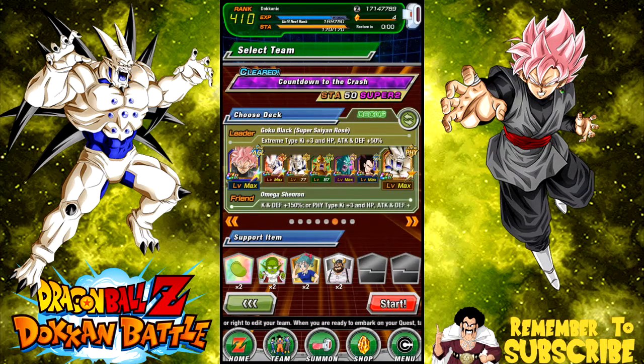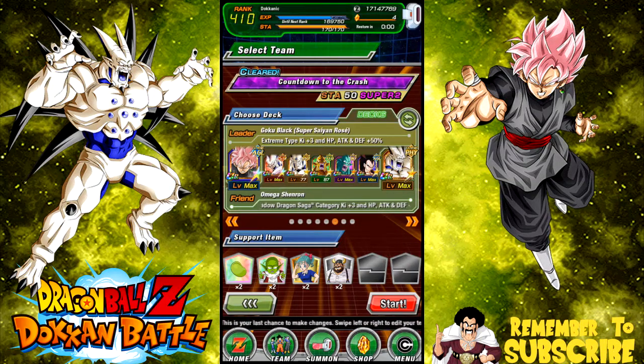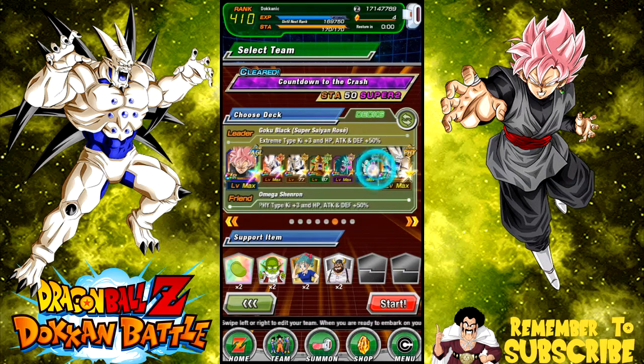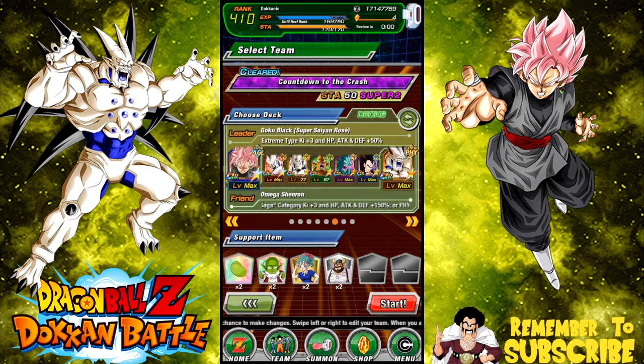The lineup I'm setting up is Super Saiyan 4 Vegeta with Rose, then my friend Omega who has 15,700 attack, 12 crit, and 14 double attack - he's pretty badass. I'll have him and Ascension on rotation since they link well, then SS4 Vegeta with Rose, and everyone else on rotation. My Super Saiyan 4 Vegeta is not dokkan awakened - I reversed him because I pulled another one. He has 15 crit and 11 double attack, and I just want another dupe before re-dokkaning.